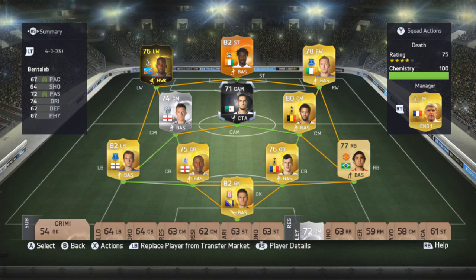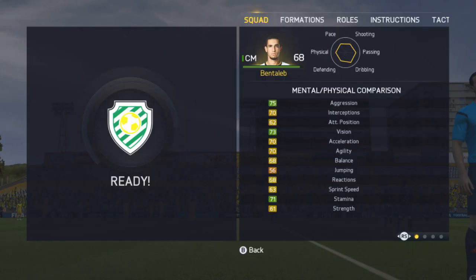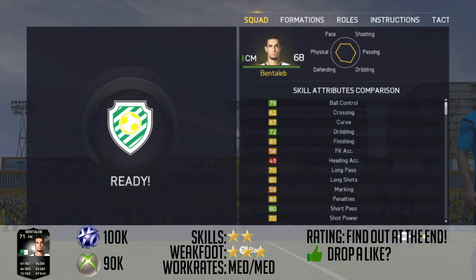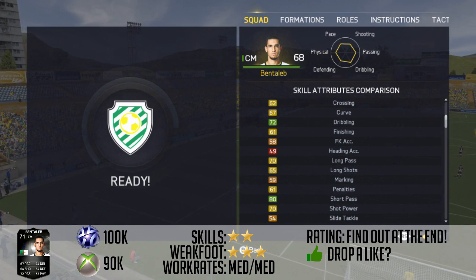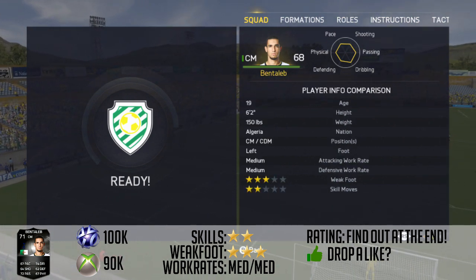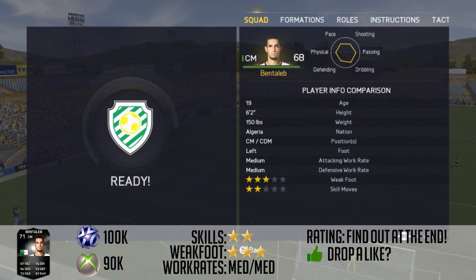He does not look like an amazing card when you first look at him. His stats aren't incredible — he doesn't have amazing strength, his pace is not amazing, his finishing is about 60. He doesn't have the world's best stats, and you look at them and you're thinking, for 90,000 coins, it's kind of putting you off.